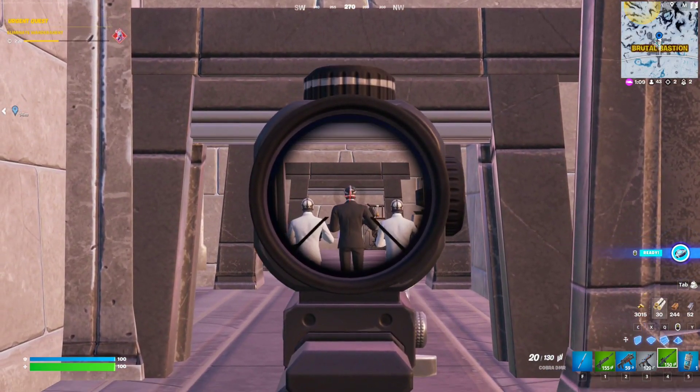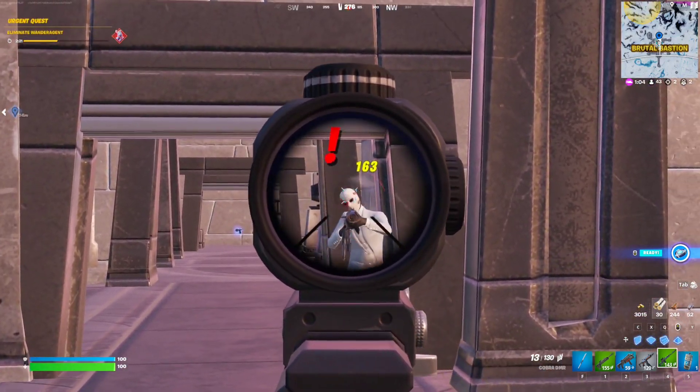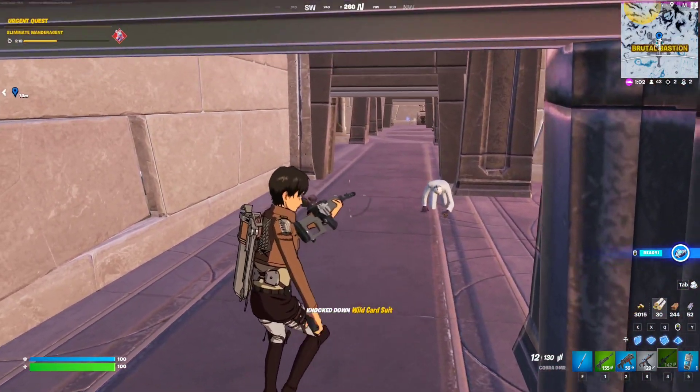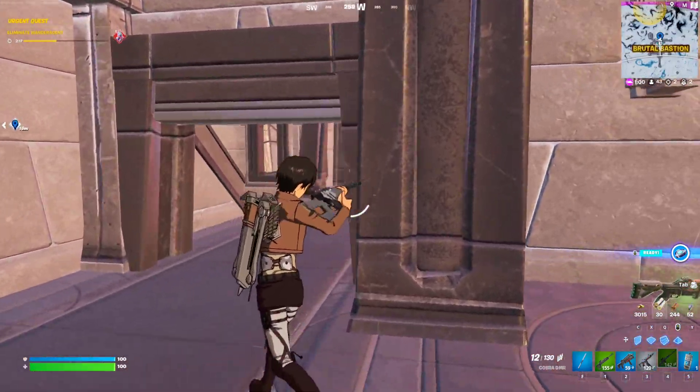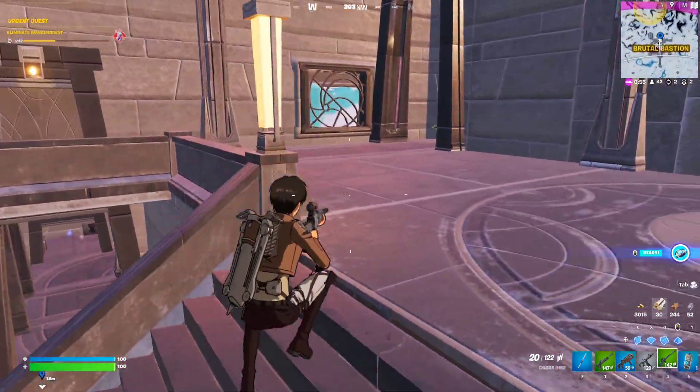Just aim for this mercenary's head. Headshots will shine with orange color, which means that you got a headshot. But if you get something else like a body shot, it will be white.